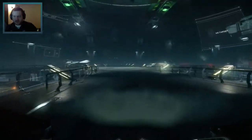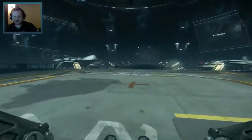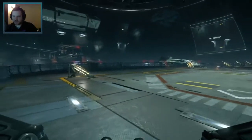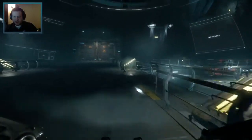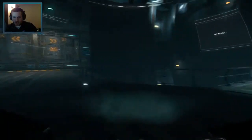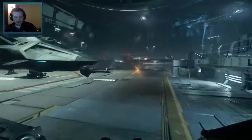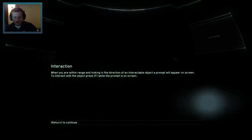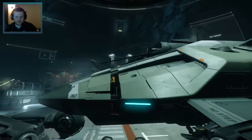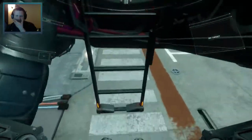You'd come in here and the lighting was done so well that it would creep the shit out of you. This new hangar just came out a couple hours ago. This is sick. I've only flown the Gladius like once. Press F when we get to the interaction — this opens up automatically. Awesome, this is a light fighter, it's a training ship.